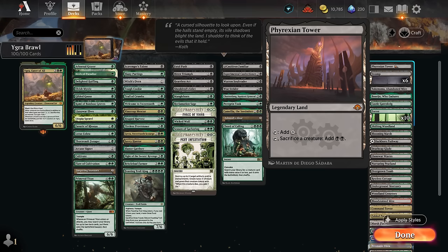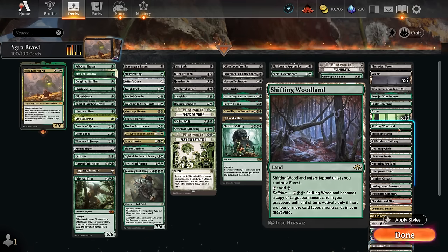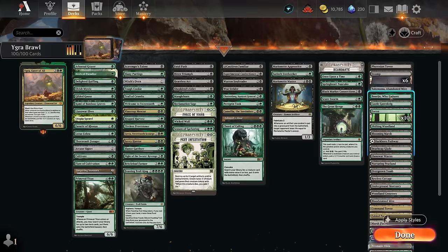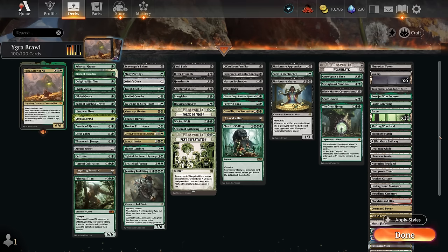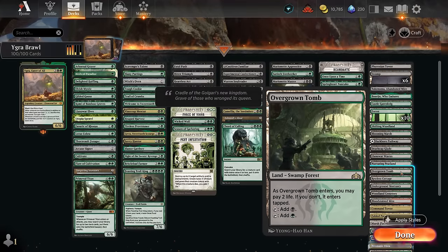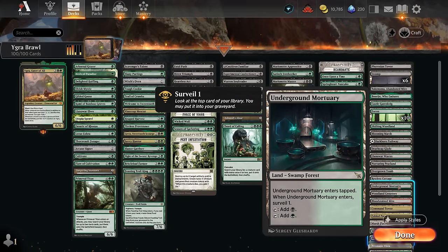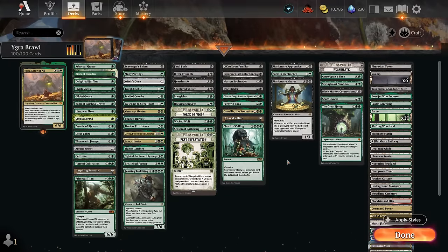The mana base includes Phyrexian Tower which can sacrifice a creature to make additional mana, Shifting Woodland which can copy something out of the graveyard, and Castle Garenbrig which can make additional green mana for creature spells — especially good with Primeval Titan. The channel lands Boseju deals with artifacts and enchantments, and Takenuma gets creatures back from our graveyard. We have plenty of black-green dual lands including our Overgrown Tomb as both a Swamp and a Forest, Moorland mortuary that enters tapped and lets us surveil one. We have many fetch lands including all of the green and/or black fetch lands to enable Landfall twice on some cards. That's our deck — now let's jump into some games.